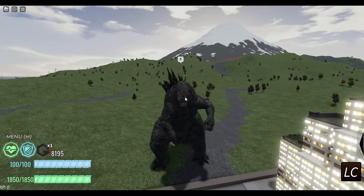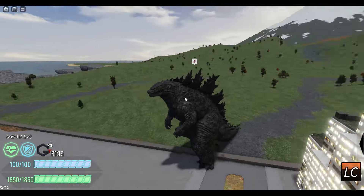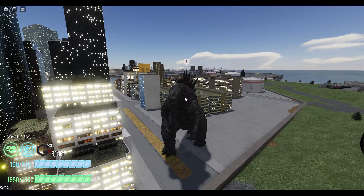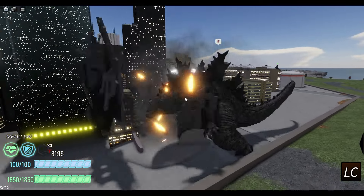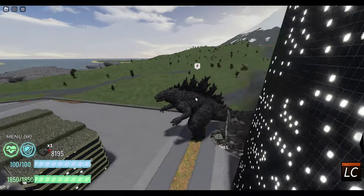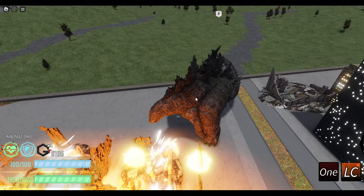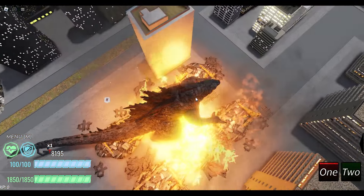First off, left clicks. His run animation is cool. I'll do it on this building, give you guys a good look at it. Bite. We have one, which is tail swipes.